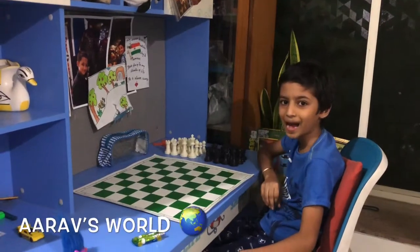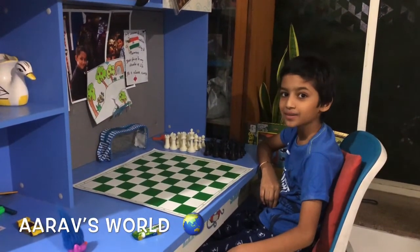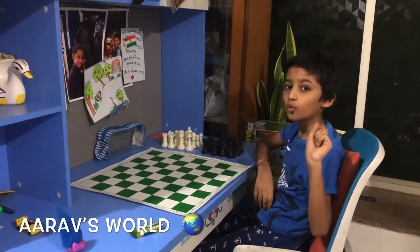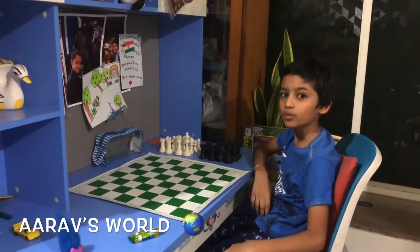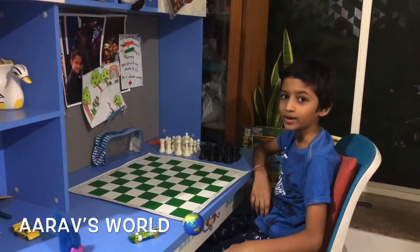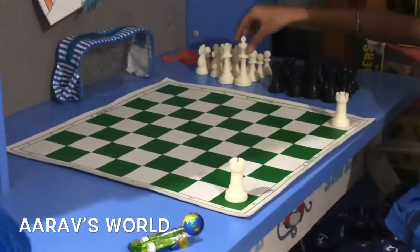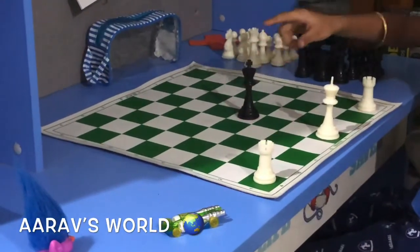Hello friends, I am back. Today we are going to learn end games — end games such as two kings and two rooks, two kings and one rook, and two kings and one queen. Let's start with the easiest one: two rooks and two kings. White has two rooks at their home square, white king in his home square, and black king on e4, two squares ahead of the white king.